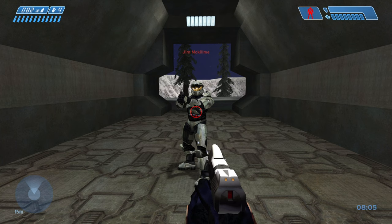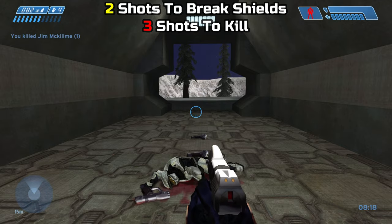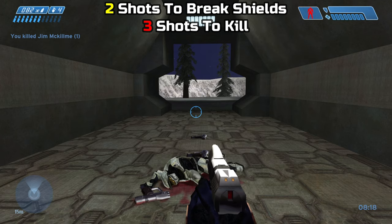Moving on to damage output: it takes 2 shots to break shields and 3 shots to health for a 5-shot kill. Now I know visually the third shot actually breaks the shields, but technically that third shot is already doing partial damage towards health. Half of the damage is going towards the shields and the other half towards health — so technically the third shot has bleed-through, and your shields are pretty much broken at 2 shots.